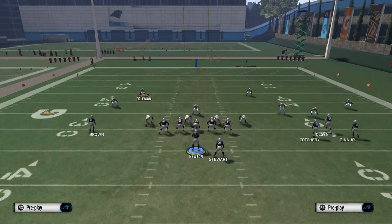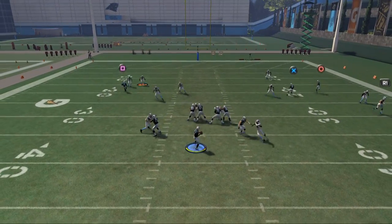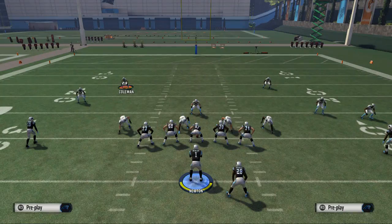We'll also show you cover 6 — you're going to get the same exact result. Just pass lead it to the right with a high pass lead, and you're going to get a nice animation right in the teeth of the zone defense. A nice clear-out play.